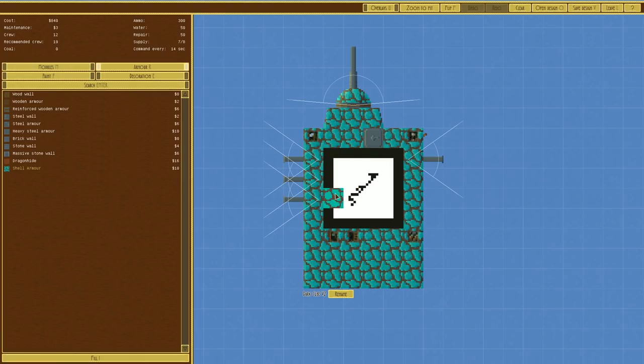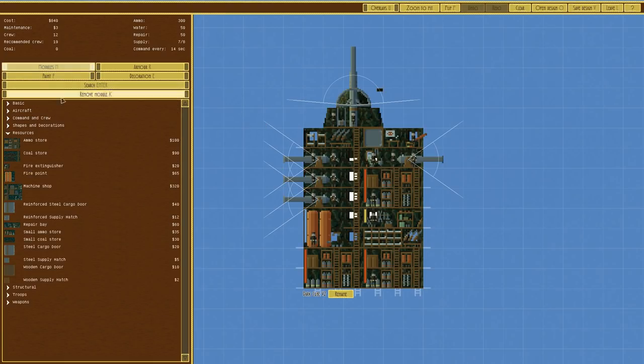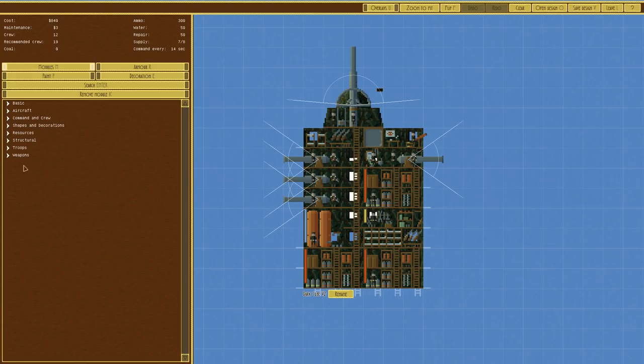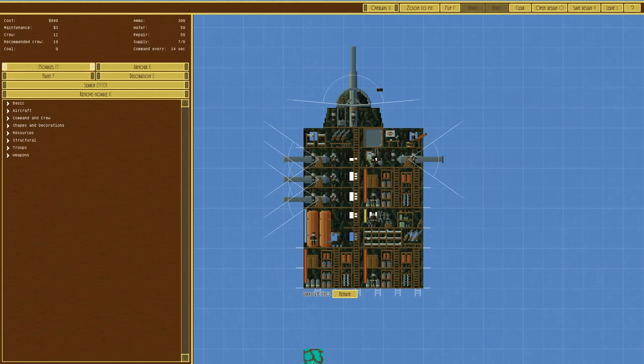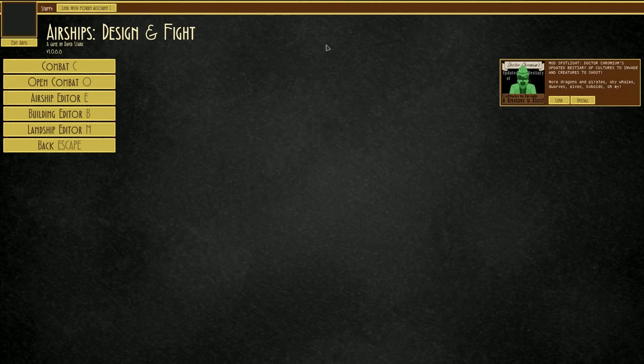We don't know the weight of this thing because it doesn't tell us here, but is this enough to get it in the air? Looking at the tech tree, you can see it does not state anywhere lift or propulsion, because it's a static defense — it's not supposed to move. So we're going to save the design and we'll call it dark cube shell.